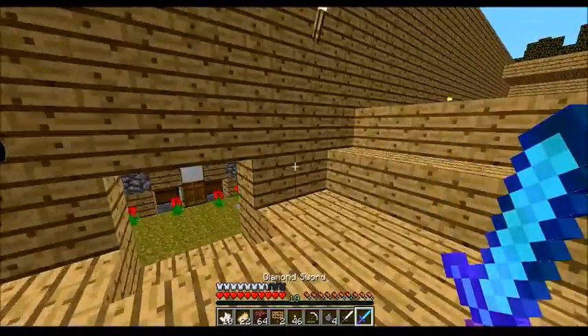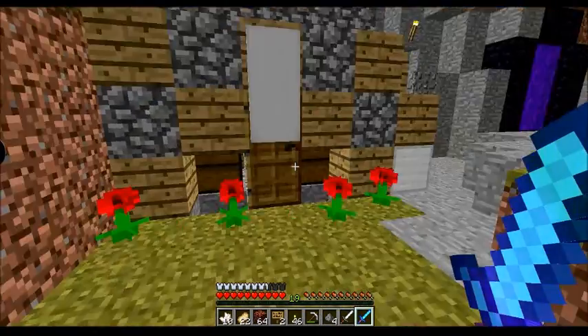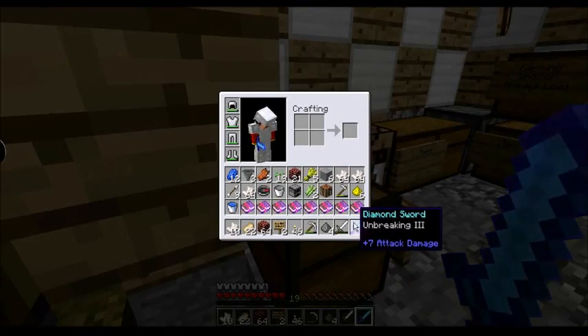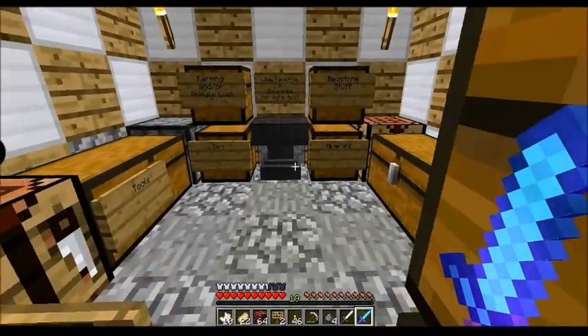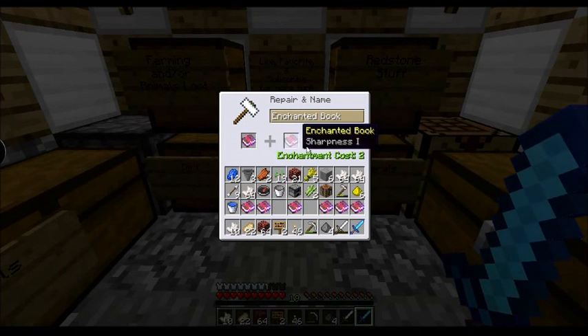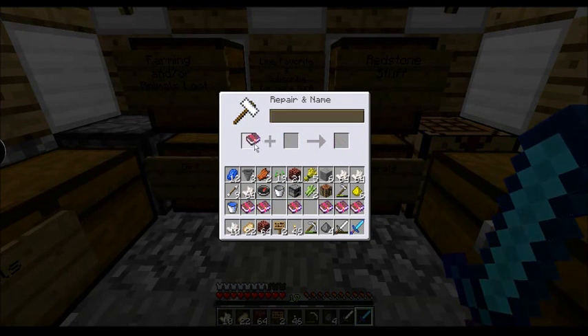Okay, so I forgot to press the record button again. But I enchanted my diamond sword and it got unbreaking 3, and that's it. It did only take 3 levels, which I think is really weird. So I'm gonna go ahead and just mix and match some of these things now since I have some extra levels on me.